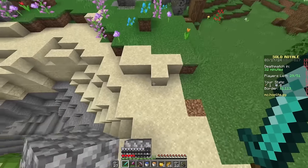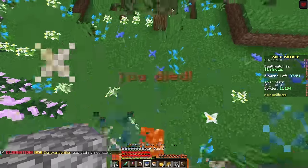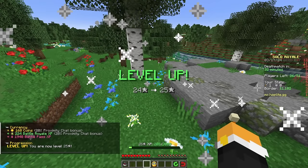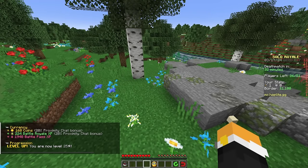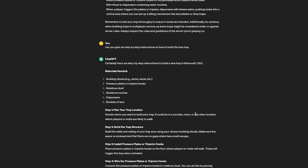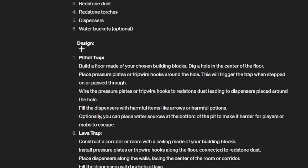Oh crap, I'm dead. Oh no — my own lava! I guess we're going to have to ask ChatGPT how to build a pitfall trap.